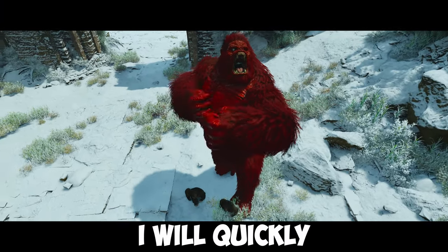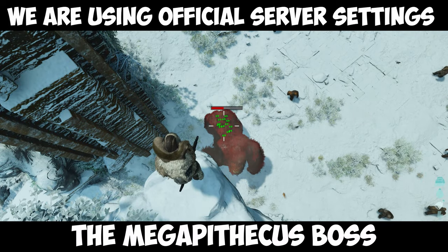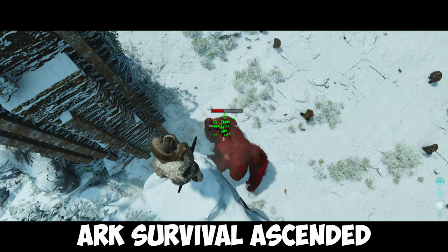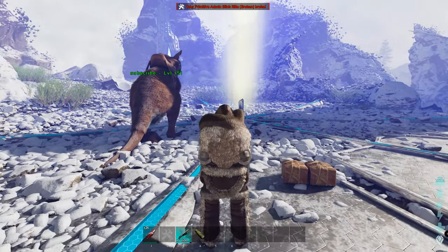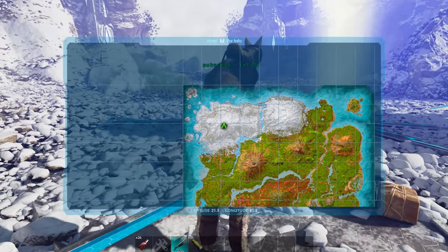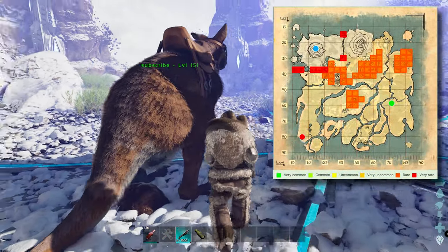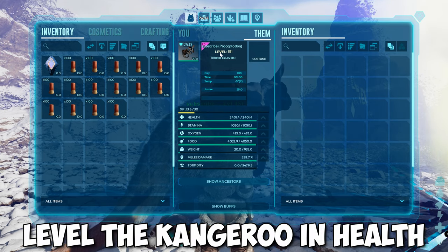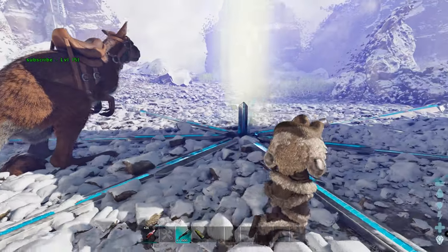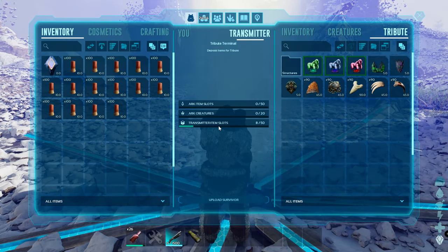In this video I will quickly show you how you can easily beat the Megapithecus boss in Ark Survival Ascendant on any difficulty. The only dino that you need is a Procoptodon, better known as the Kangaroo. They spawn on the island but are a rare spawn and can be found all over the map. Make sure to watch the full video as I explain everything you need to know throughout the fight.